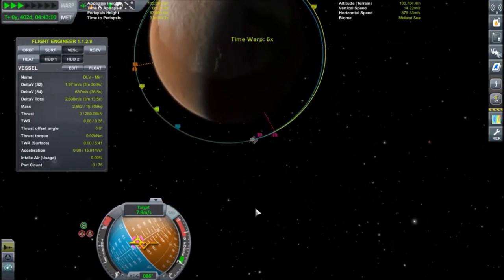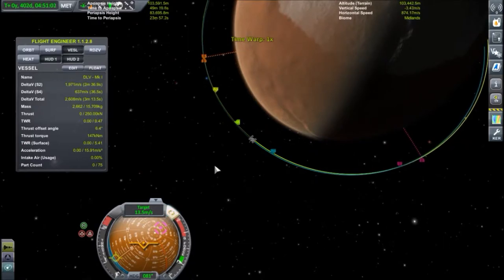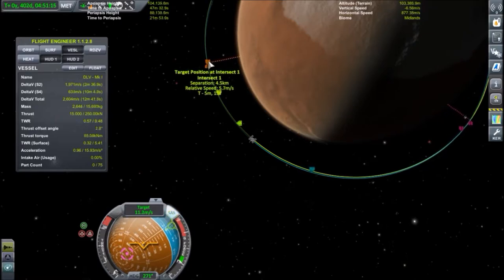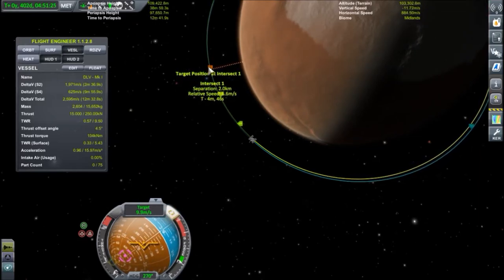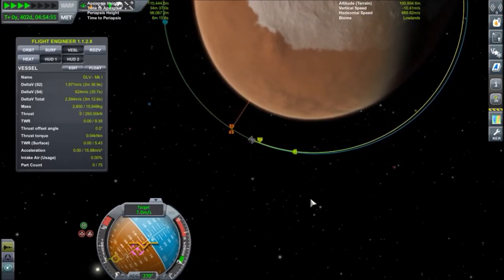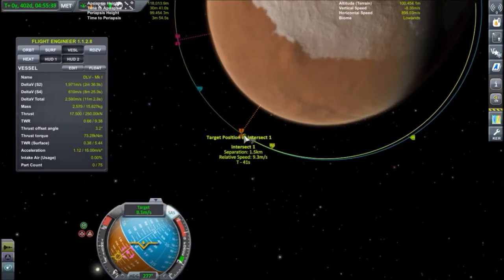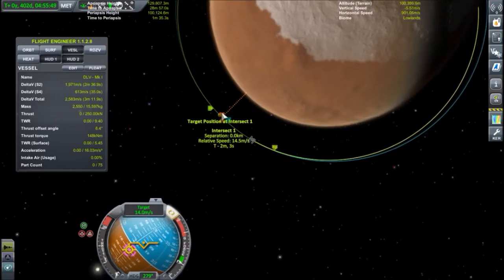Now if we want to save fuel, we're going to time warp to the next intersect. It's moving quite a lot so we're actually going to fix it right away. The separation is lowering, which is what we want — 1.8 kilometers. We'll let some time go and fix our approach again as we get closer. Getting ever closer for very little fuel, and now we're actually on a collision course, or at least very close. So we're going to move straight away to retrograde and slow down.